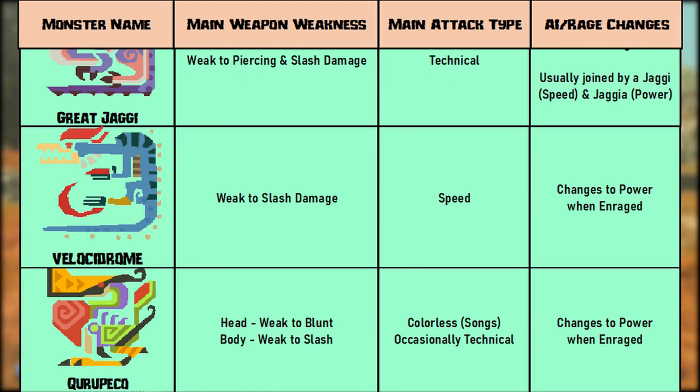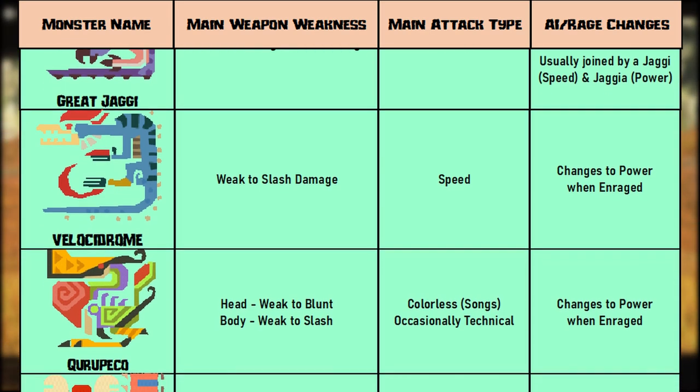Kuropeko is a bit of an oddity. It'll mostly do colorless attacks — so skills with no head to head chance — with the occasional chance to do tech attacks until it enrages. It's weak to blunt on the head and slash on the body. When enraged, however, it will usually go to power attacks.